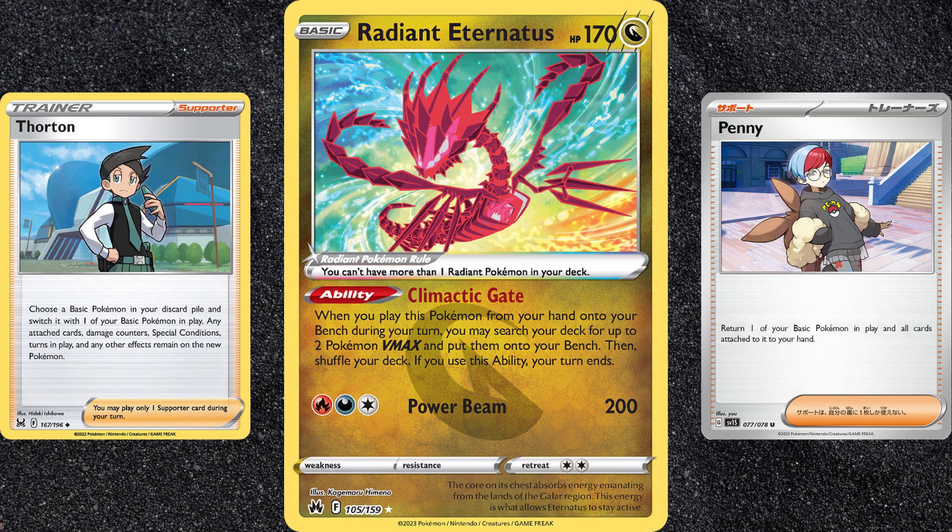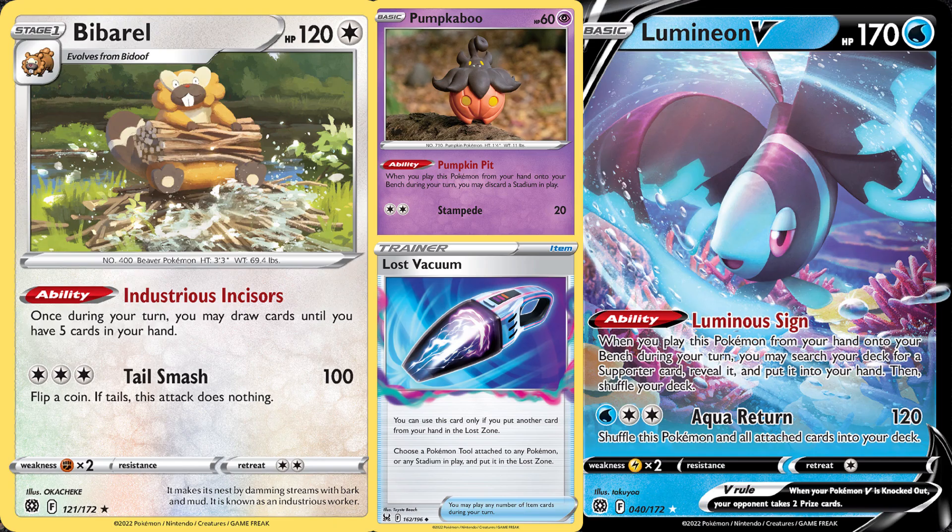Regardless of which build you end up using, if you're having trouble getting your V-Max Pokemon into play, a fun option is Radiant Eternatus. The loss of Scoop Up Net means you'll have to play Thornton or Penny to prevent it from being a wasted bench bot. But if you can use it properly early in the game, you can put any two of your V-Max Pokemon into play, completely skipping the need for the V. Barbaral helps you draw cards turn after turn, Lumineon V can get you any supporter when you slap it down on the field, and Pumpkaboo can bump a Path to the Peak that may be preventing you from using an ability. You also play one copy of Lost Vacuum just in case you need to bump more than one Stadium.